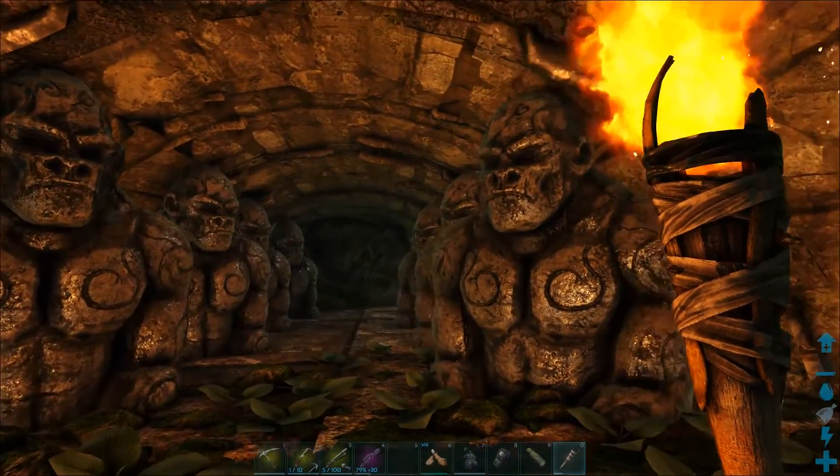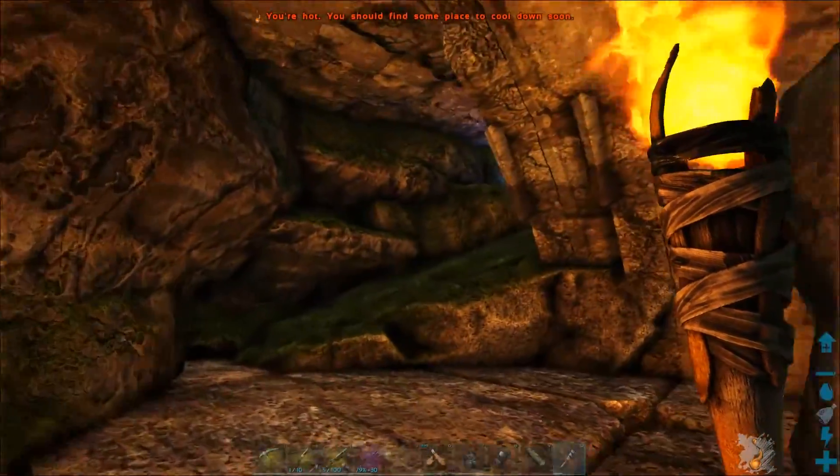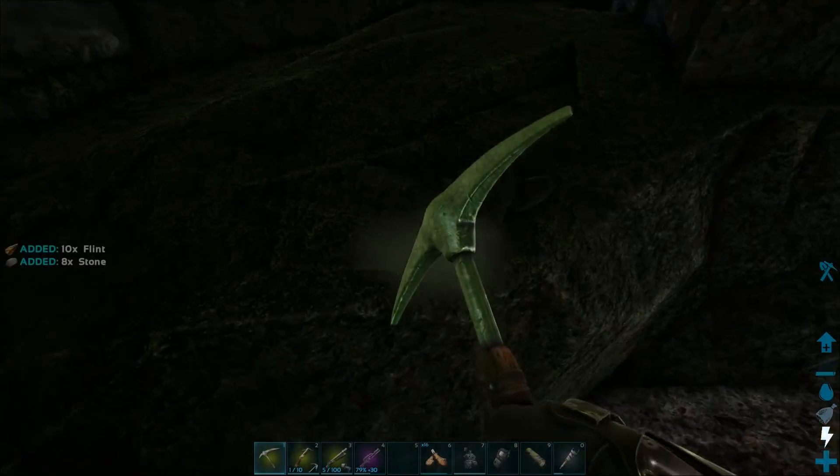Inside you'll find ape statues. Carry on through to the back. To the right you'll find a group of rocks that you'll need to destroy, so don't forget to bring a pick.